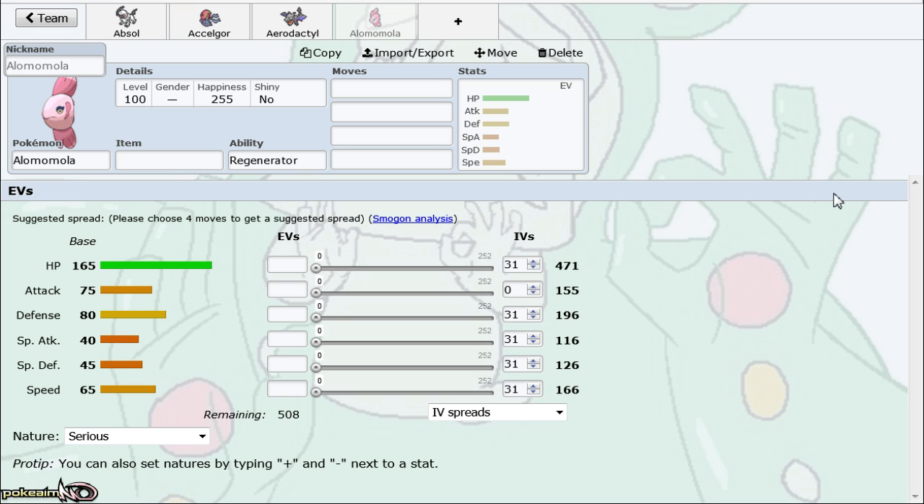Alomomola gives you a turn to do what you want because it will not die unless you're switching into something like Choice Specs Thunderbolt or Life Orb Leaf Storm. You can customize the EV spread to cater to your team's needs. When Tyrantrum was still in the tier, some people used the old XY spread — something like 104 HP, max Defense, rest in Special Defense. If your team struggles with physical threats you go more physically defensive; if it struggles with special threats, you go more specially defensive.